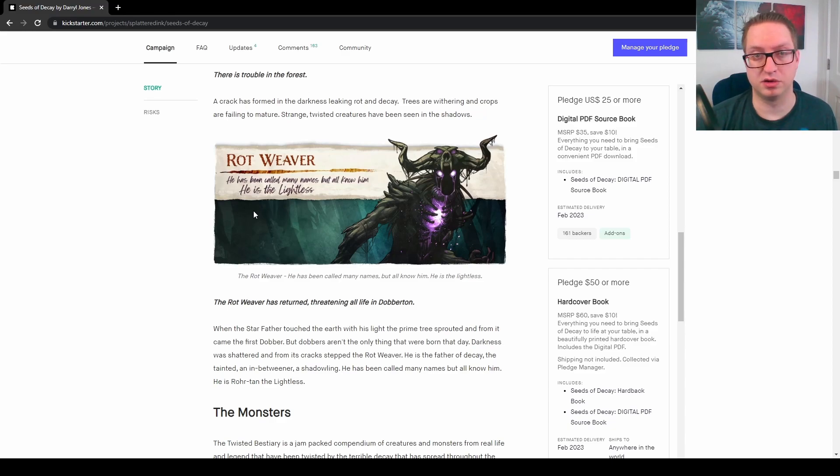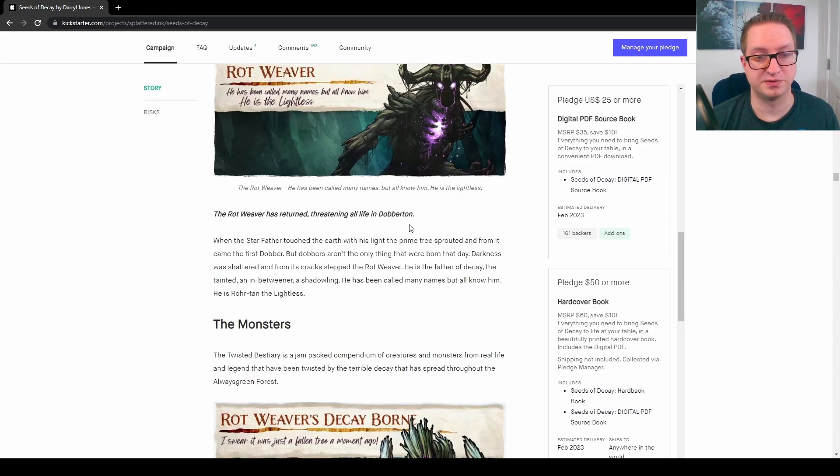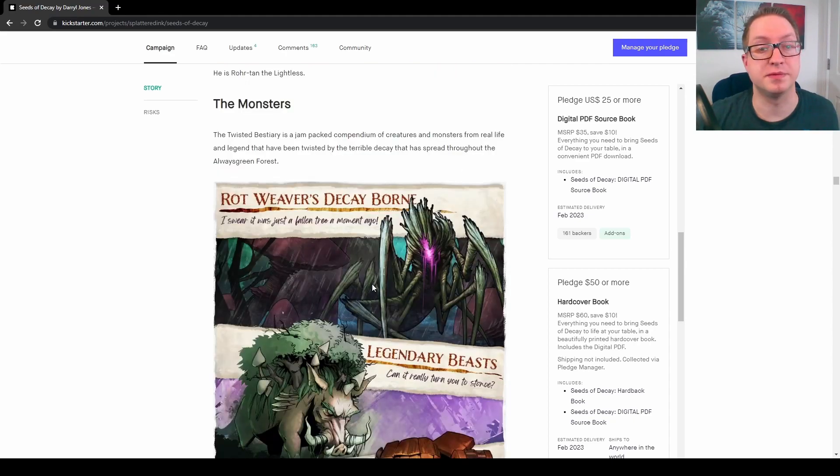The Rotweaver — he's been called many names, but all know him. He is the Lightless. The Rotweaver has returned, threatening all life in Dauberton. When the Starfather touched the earth with his light, the prime tree sprouted, and from it came the first Dauber. But Daubers aren't the only thing born that day — darkness was shattered, and from its cracks stepped the Rotweaver. He is the Father of Decay, the Tainted, the Inbetweener, a Shadowling. The Twisted Bestiary is a jam-packed compendium of creatures and monsters from real life and legend that have been twisted by the terrible decay that has spread throughout the always green forest.